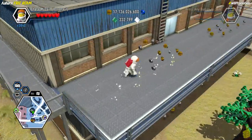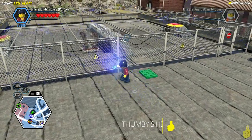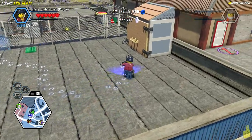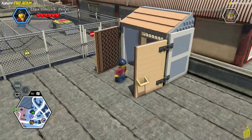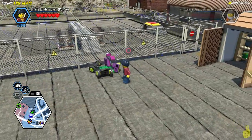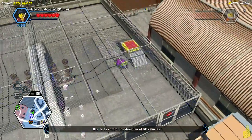We climb up the same ladder but this time go right and use the ladder on the front side. Feel free to use the quick links for the next part. There's a fun section coming up that isn't directly a collectible — we get to drive an RC car, which doesn't happen very often.